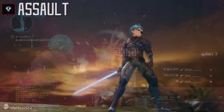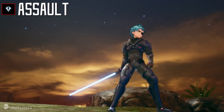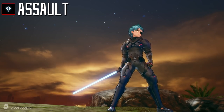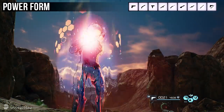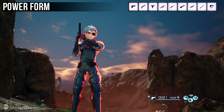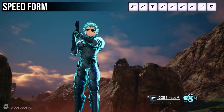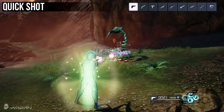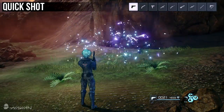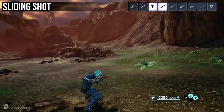The first role is the Assault role. Anyone in the Assault role is more of a frontline attacker that focuses on offense. The skills they can use are: Power Form, which temporarily increases your attack; Speed Form, which temporarily increases your movement speed; Conceal, which makes it harder for enemies to find and detect you; and Quick Shot, which shoots a volley of bullets at an enemy.